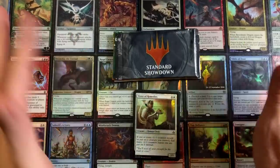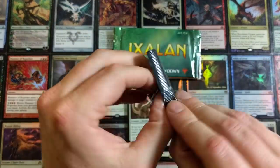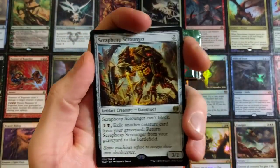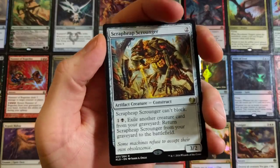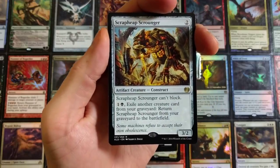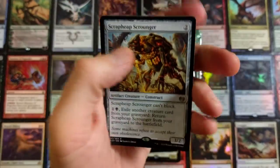I honestly don't know what this one is, but I'm going to tell you honest to God's truth — I am sweating ridiculously right now. Maybe I'm sick. Scrap Heap Scrounger — can't block. Discard another creature card from your graveyard, return Scrap Heap Scrounger from your graveyard to the battlefield. That is cool. I'm so glad this got out of standard.